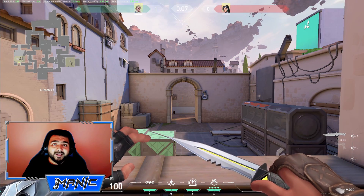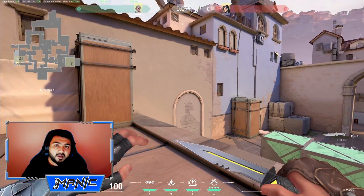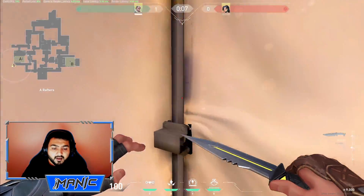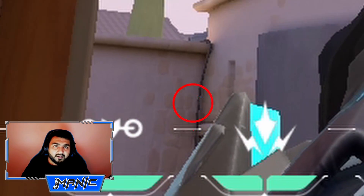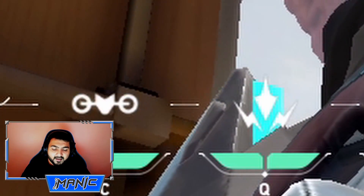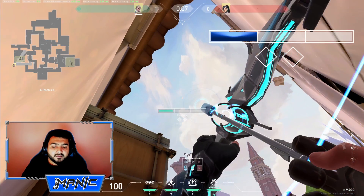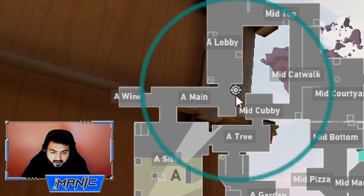This next arrow reveals A-Main and it can be really useful for rushing enemies that are pushing A-Main quickly. To line up this arrow, go to the left corner of A-Rafters and line up the line on the left side of the shock dart icon to the corner of the box on this edge. Make it 1 charge and no bounces. It lands the arrow there and reveals all of A-Main, except for A-Lobby.